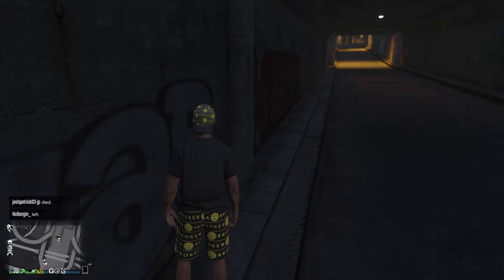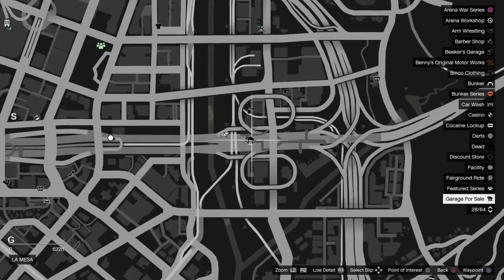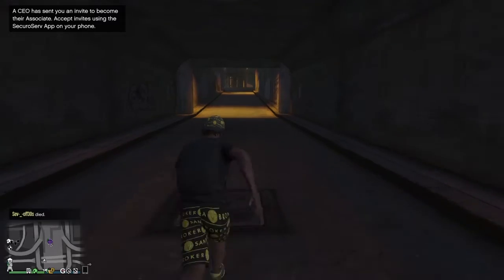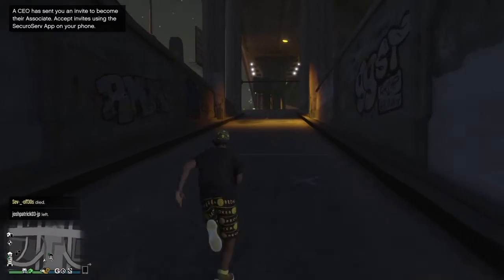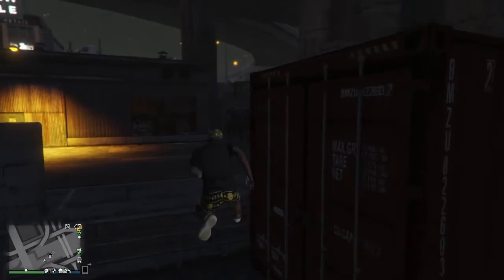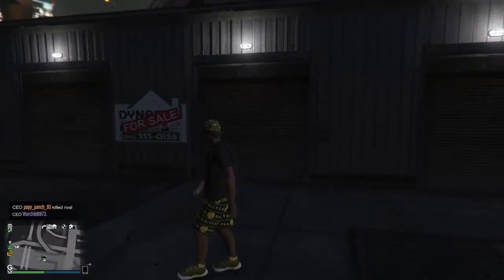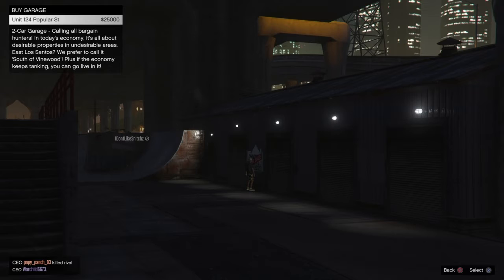Or 1 Strawberry Street. So once you have those 5 properties, you want to go to this location right here — it's a garage. Once you're right here in this location, I'm going to click Purchase and then click Unit 124 and buy that.